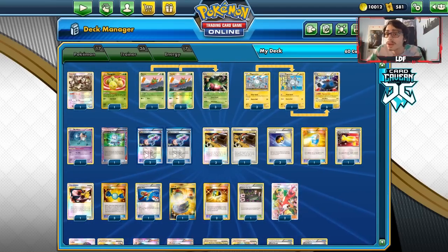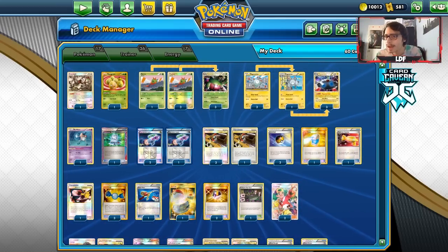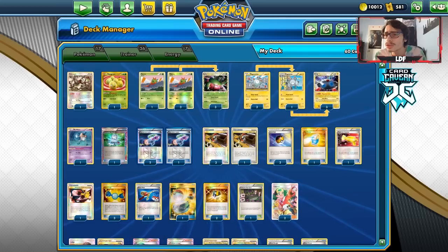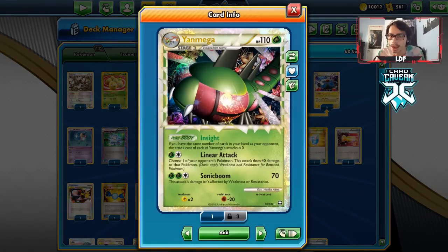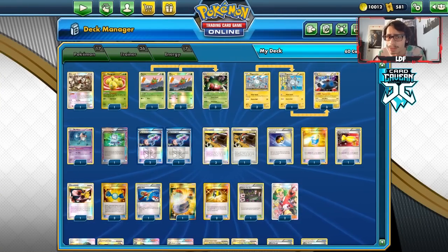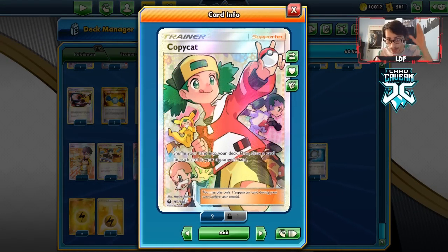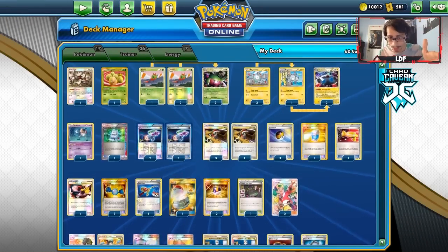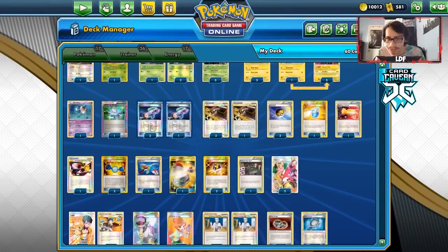This deck is pretty good because it was once one of the best decks in the format during the HGSS-on format — I think it was before Noble Victories or Next Destinies. The whole idea is you use Yen Mega Prime, which has the Poké Body Insight: if you have the same number of cards in hand as your opponent, this Pokémon can attack for free. We have cards like Judge and Copycat to match the opponent's hand size, Magnezone Prime with Magnetic Draw to help reach hand sizes, and Lost Burn at the end of the game to sweep up the last prizes.